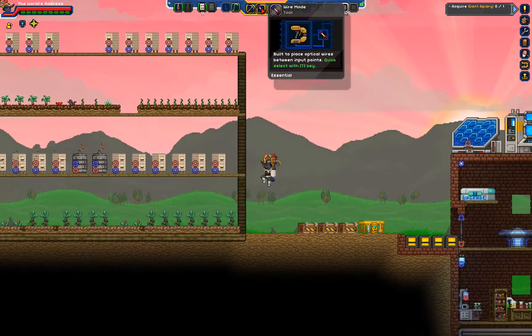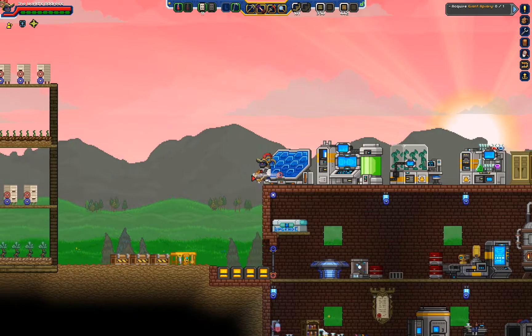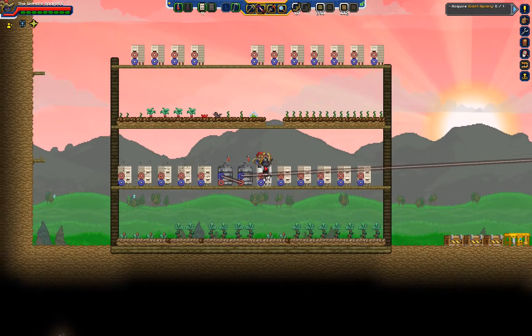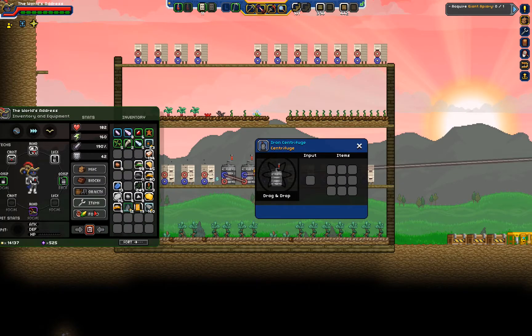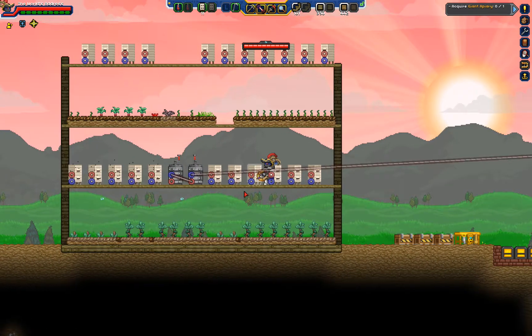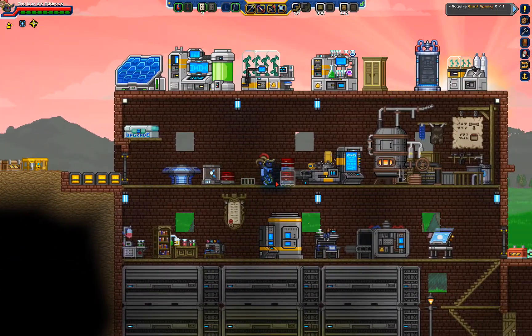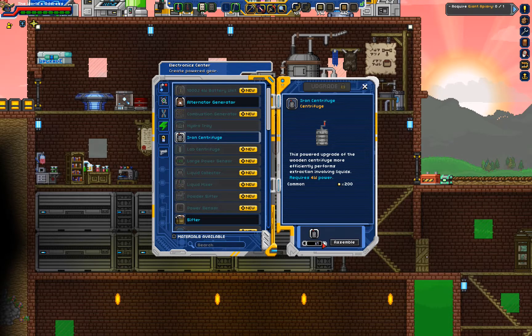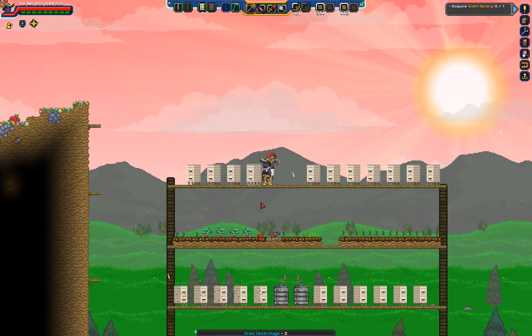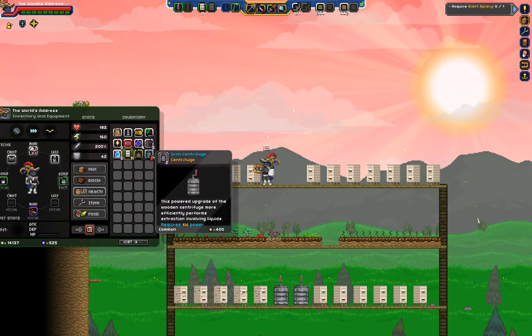How does this work again? Test to make sure that this works. Yep, awesome. Now test to make sure this one works. Perfect, awesome — very very cool. We're going to go make two more centrifuges and put those on the top one. And then that's probably all we're going to do for bees for right now.